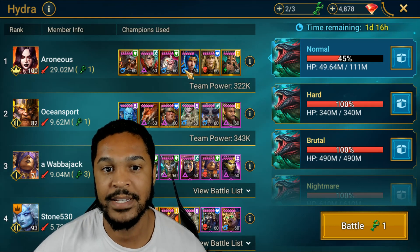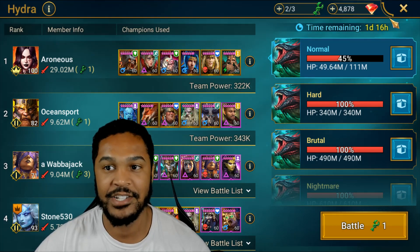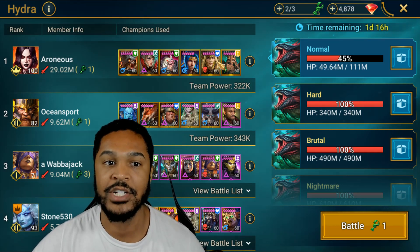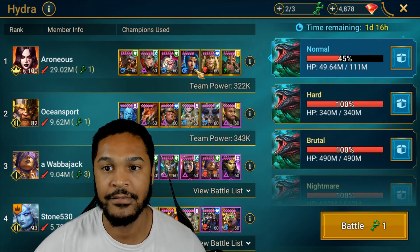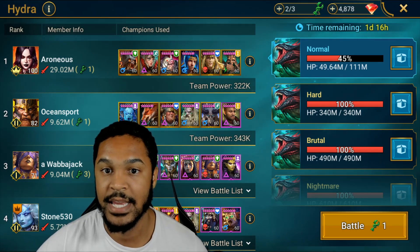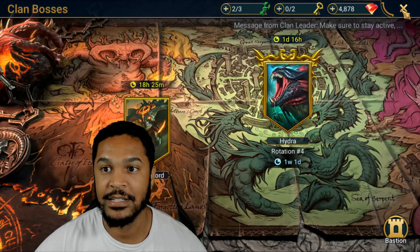He places those shields when you have one of your champions dead, which means Arbiter is there to pick them back up right after he places those unremovable shields. He's just a fantastic champion — he boosted my normal Hydra damage by over 14 million, so I'm essentially taking out almost a quarter of the normal Hydra boss's health by myself. If you have him on your roster and you're free-to-play or a low spender, consider using Lanatharil.